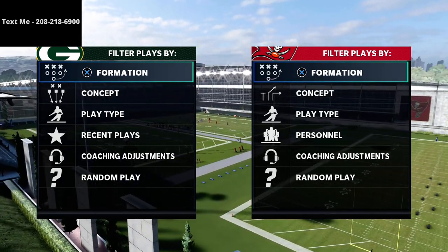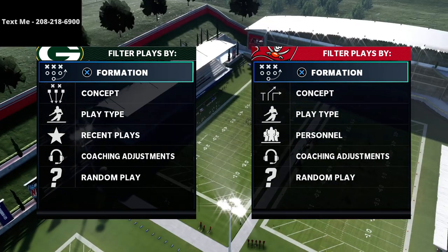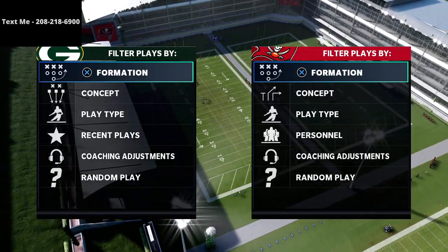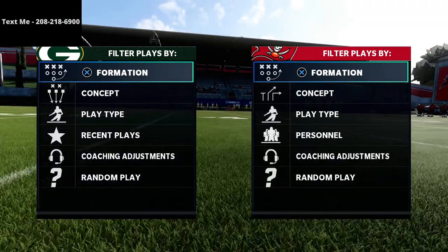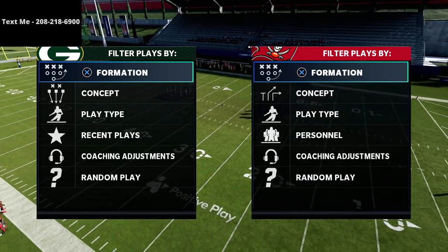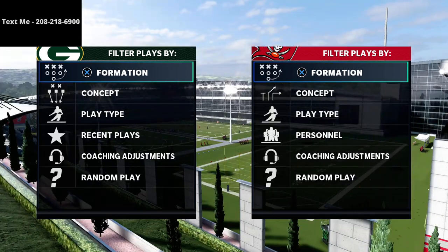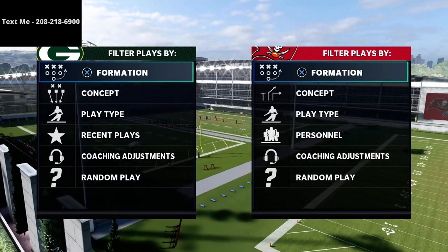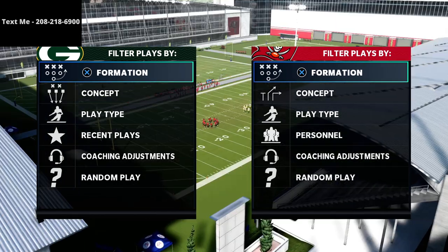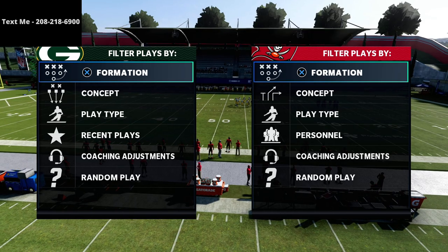It not only has the best pressure in the entire game, it also has the best coverage scheme because you can call any type of coverage — match coverage, zone drops, man defense, Cover 6, Cover 4, Cover 9, Cover 4 Palms, Cover 3 Match, Cover 3 Buzz Match — the list goes on. Not only can you stop every single run including goal line runs, but you can also have three to five different user rushes guaranteeing instant pressure, plus blitzes including four, five, six, and seven man pressures that can beat max protect.